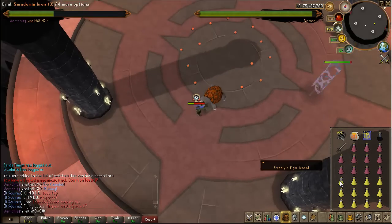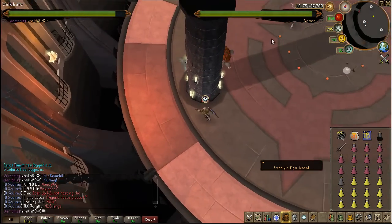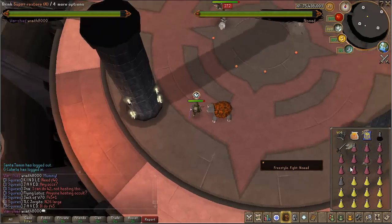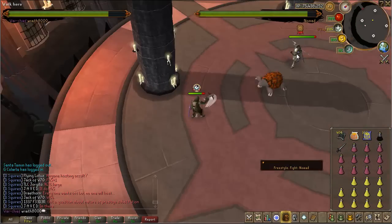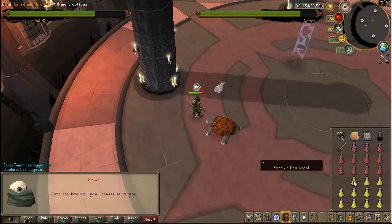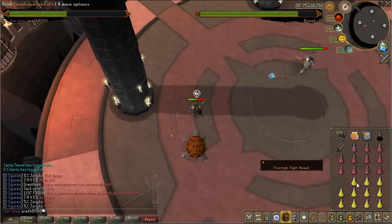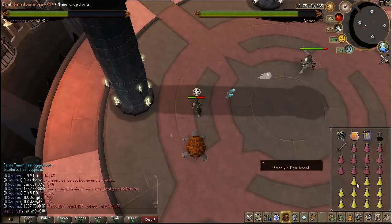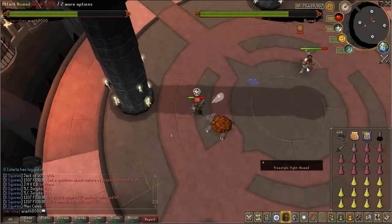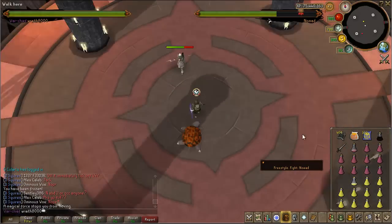This is obviously the Dominion Tower, but I am also trying to help people doing it in the quest. If you are in the quest, the setup is a little bit different — you come in at a different angle and Nomad does different things — but for the most part the kill is the same. The main difference is hiding behind the pillars: all you do is run to the farther side of the pillar, stay on the north or south but on the farther side away from Nomad, and that will block his 750 attack.